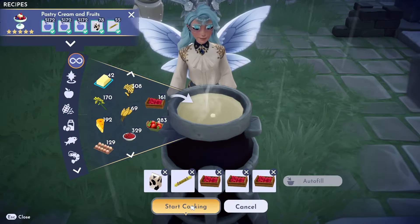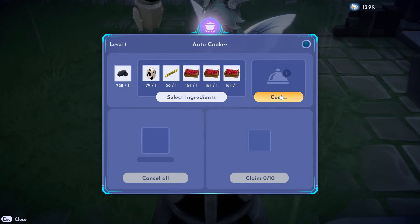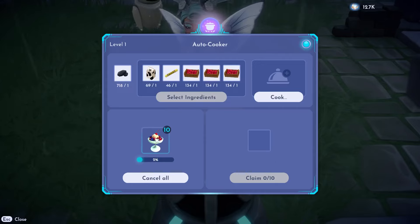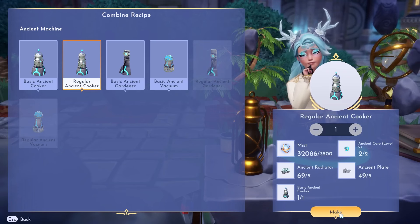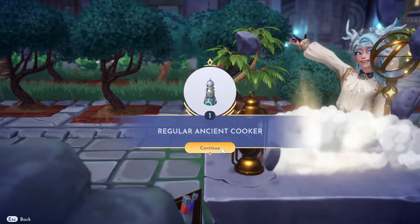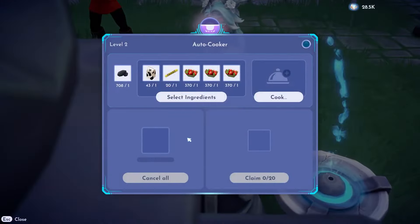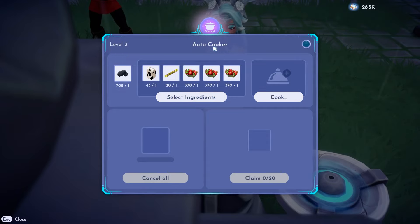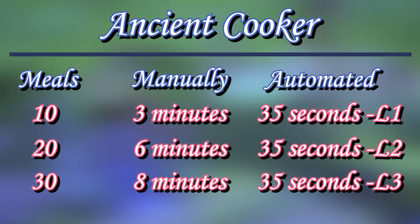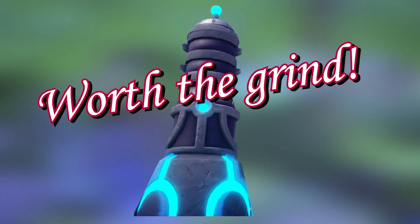Ancient machines can be leveled up to level 2, aka regular level, and level 3, aka advanced level. With each level they get even better, so go to your nearest timebending table to level them up. With level 2 you get 20 meals in about 35 seconds, and with level 3 you get 30 meals in the same time. This makes the autocooker worth the grind.